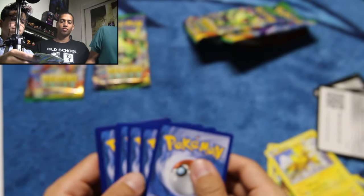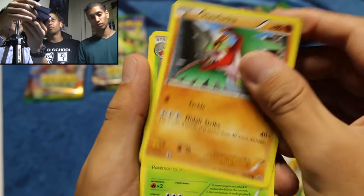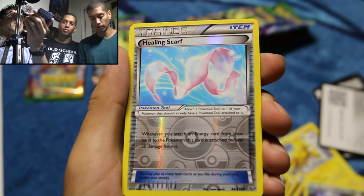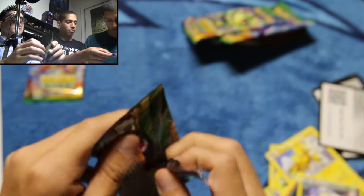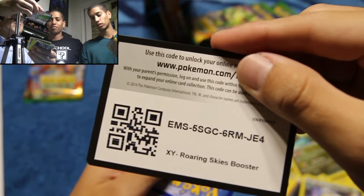We needed the Dunsparce — every pack we got so many of them. Alright, here's your code card. My hands are still shaking from the Thundurus EX full art. Voltorb, Nincada, Binacle, Hawlucha, Cascoon, Healing Scarf, Shelgon, Switch. And our reverse is a Healing Scarf — we already have this one. And our rare for the pack is a Dragonite. We don't have this one — we have the normal but we need the reverse holo.